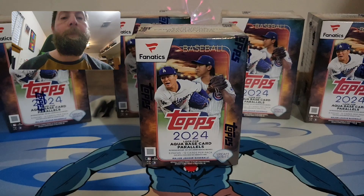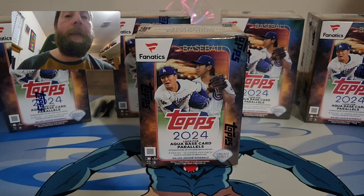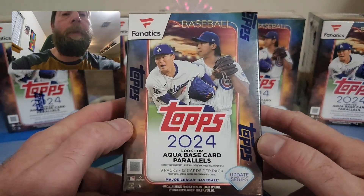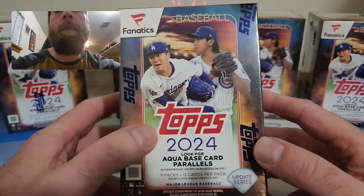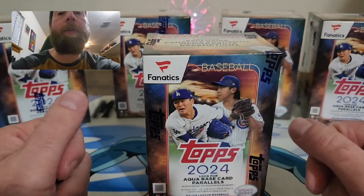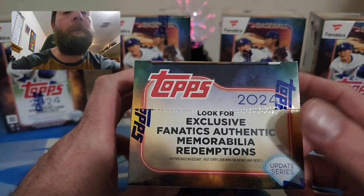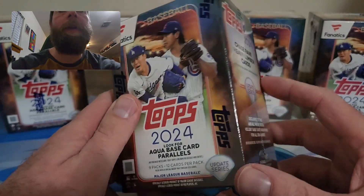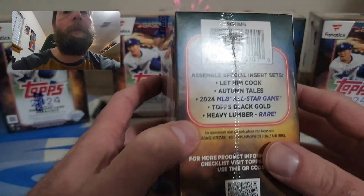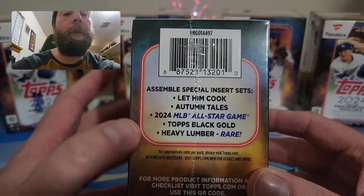Moonlight Rips here, welcome back to the channel. Hope you guys had an awesome Saturday. Today for Saturday's Rip I'm getting into these 2024 Topps Update Fanatics blaster boxes — there's Yamamoto and Imanaga on the front. You do get more cards in these blasters than retail blasters, and you also get the aqua parallels. I'd love to pull a Fanatics authentic memorabilia redemption. Chase rare heavy lumber cards — parallels include Autumn Tales, All-Star Games, Topps Black Gold, and Heavy Lumber.